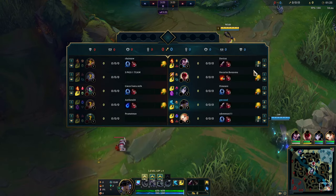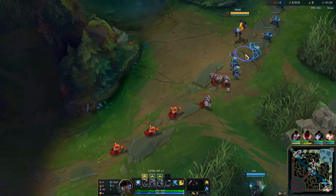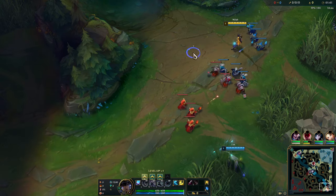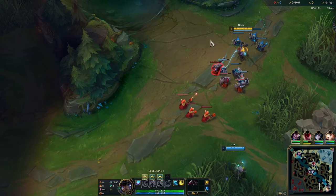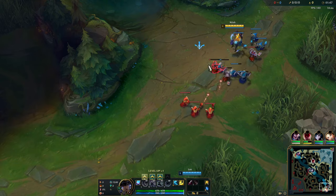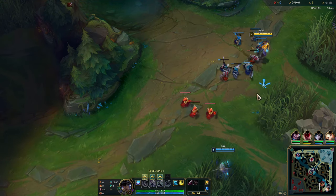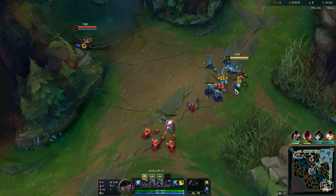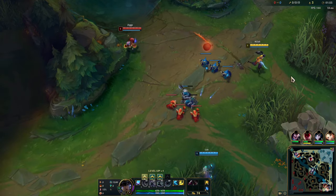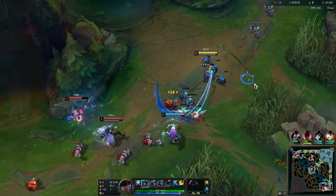Welcome to my Season 14 Nila gameplay. In this game we're playing Nila Lux into Ziggs Pike. Nila's a huge beneficiary from the changes this season — she's seen the second biggest win rate increase of the season. The first is actually Aphelios, but Nila already had a good win rate and saw it go up even higher. She's pretty busted at the moment.